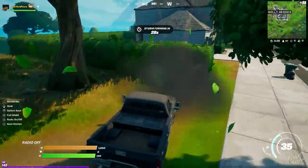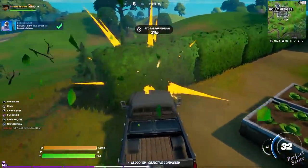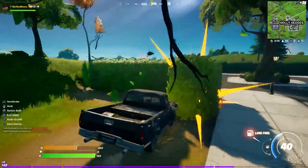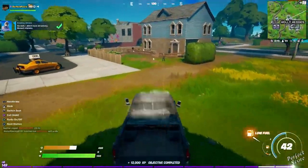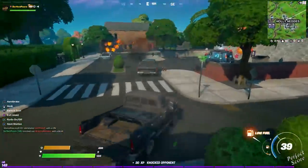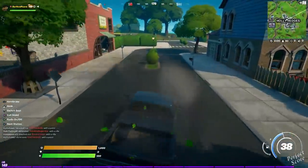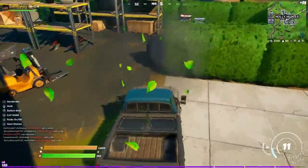First thing that I did is destroy a whole bunch of shrubs. You can find these in Holly Hedges as well as Pleasant Park, and the best way to go about this is to get yourself a vehicle and drive through all of the bushes. As long as you're going over 5 miles an hour, it should only take one hit to destroy it. If you make your way around the map and then pick up the stragglers with your pickaxe, you should be able to destroy at least 250 shrubs in a single game. The first tier is completed at 25 shrubs destroyed and the last one at 500, so you should be able to get this done within two games — an easy 60,000 XP.